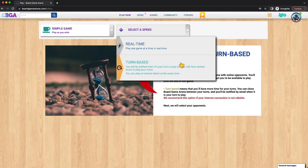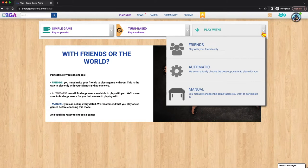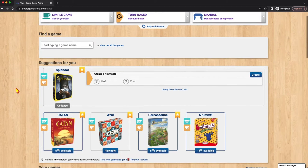For our purposes here, we're going to use turn-based, and then you can choose who you want to play with. BoardGameArena will do some matchmaking for you. If you say 'I only want to play with friends,' it's going to make sure you're only playing with friends interested in the same games. You can say 'automatic,' which will find opponents from around the world at basically your same ranking, or you can go 'manual' and choose when to open up the table and who to invite. We're going to choose manual. These settings — simple game, turn-based, manual — will tend to be the most common settings you'll see.